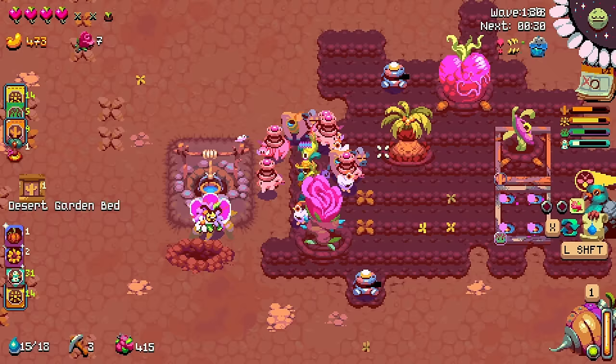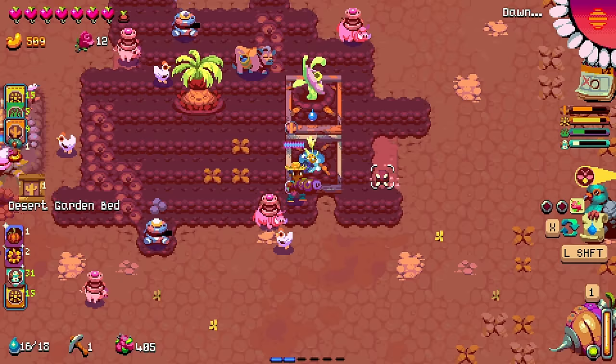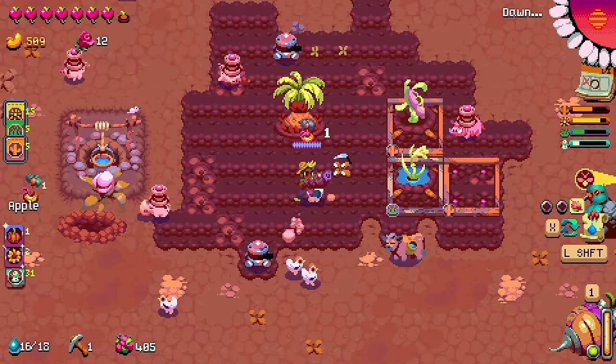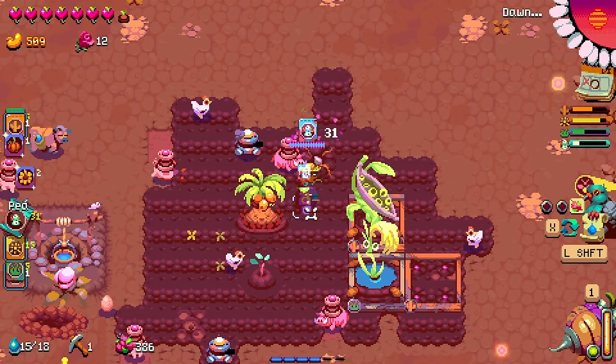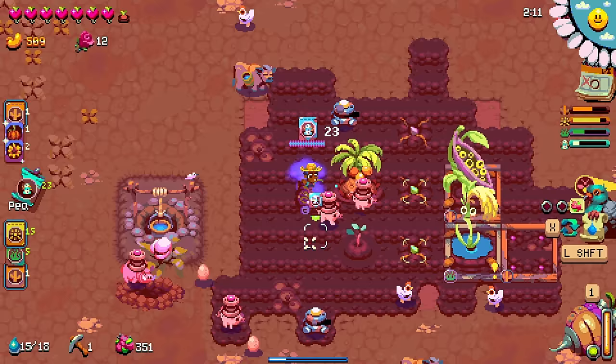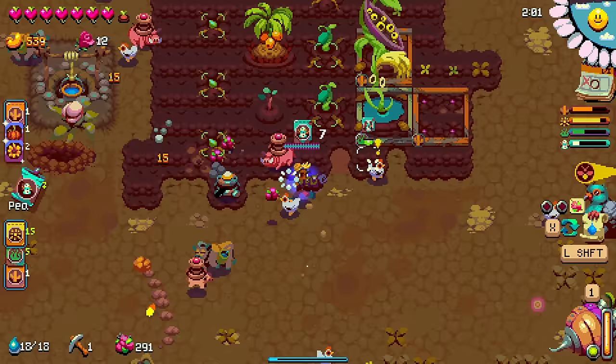Let's see if we have any upgrades worth my roses. Seriously? I guess we'll just keep hoarding those. There's the hippies anyway. Now we should have enough. Let's get the desert garden bed down. It's an apple seed - I can put the apple here. I don't exactly know how much I should be farming. We definitely need more.